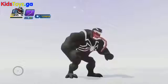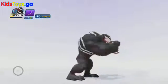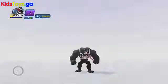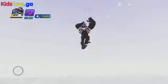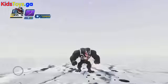So let's take a peek at Venom in action now. Here is his Block — he's got that big tongue hanging out pretty much at all times. There's his Block. Here is his Ground Pound. And his Block Breaker.